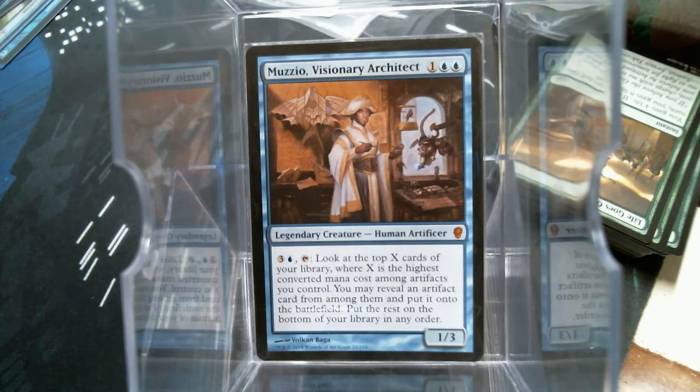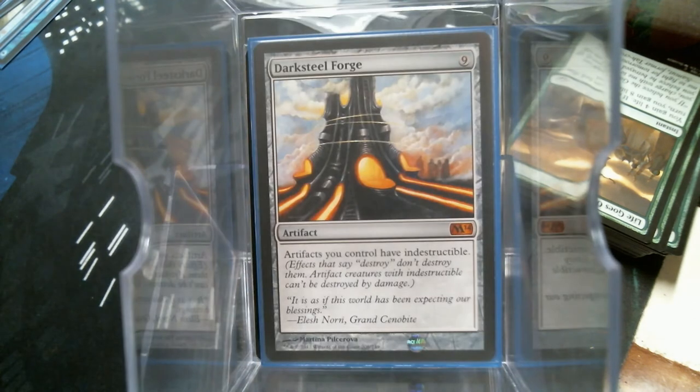Obviously we want to have some expensive artifacts. The very first one that pops in all of our minds is of course the Darksteel Forge, because we're going to be having a bunch of artifacts we might as well play the big daddy. I divided the artifacts in this deck into three categories: mana rocks, artifact creatures, and just artifacts.